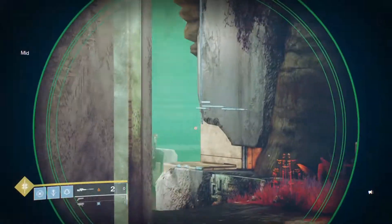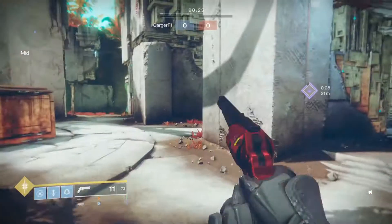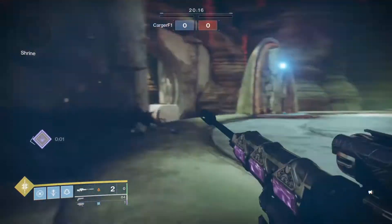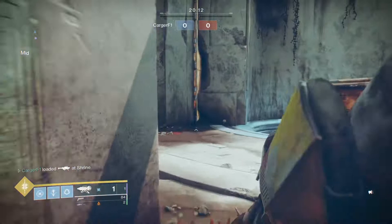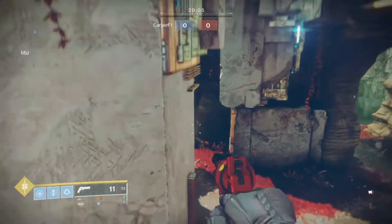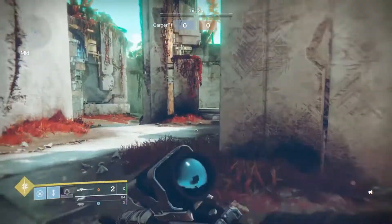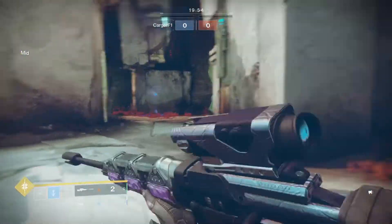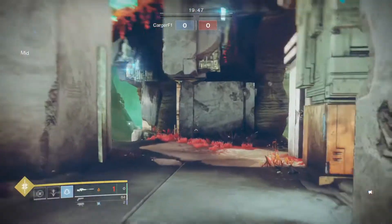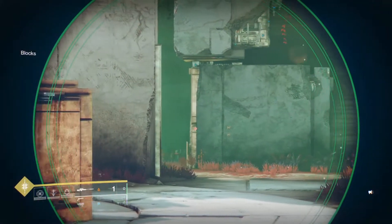Even if you use your super and feel like you wasted it, you got mid control — and mid control is everything. Mid control is heavy, mid control is where they'll have to push when the tiebreaker pops. Make sure you have something solid — a rocket launcher, a grenade launcher — something that will drive them back. You want them to fear you. Use your grenades, use your abilities, push them back, spread them apart, and get an easy pick. Don't sit in one spot and let them come to you.